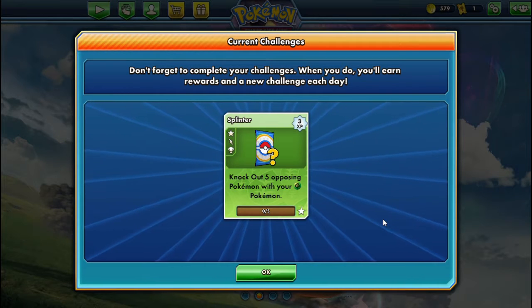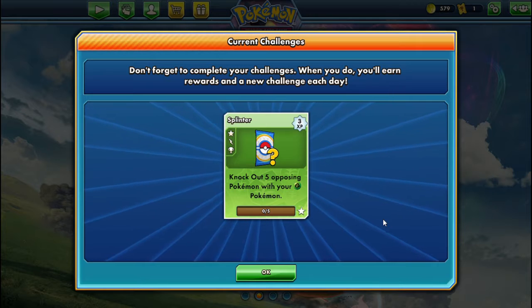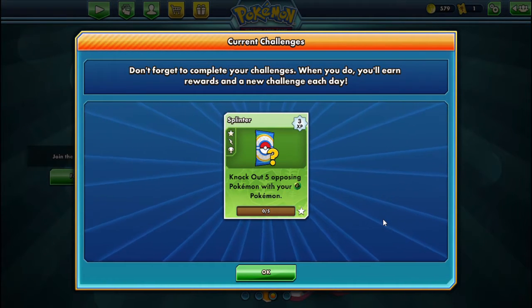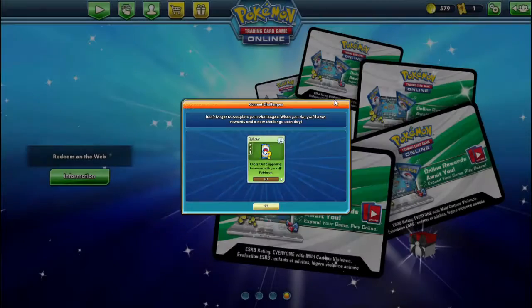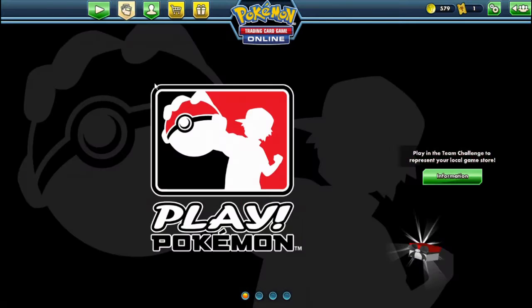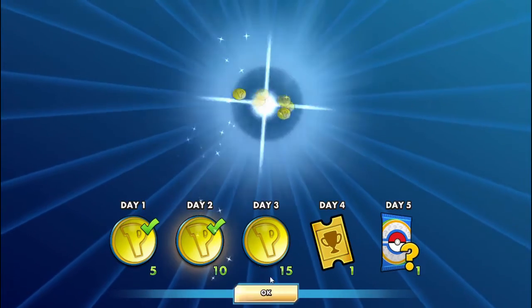If you guys want to comment on anything, like how to make my content better or how to play better in the game, leave a comment down below and I will reply as soon as I can. Today, as you can see, I have a challenge - I have to knock out five opposing Pokemon with my grass Pokemon. I don't have any grass Pokemon so I think I have to make that deck. But first let's open up the daily rewards.